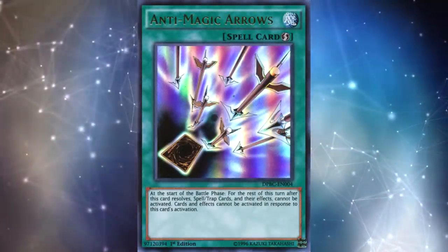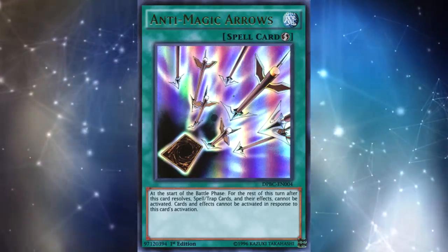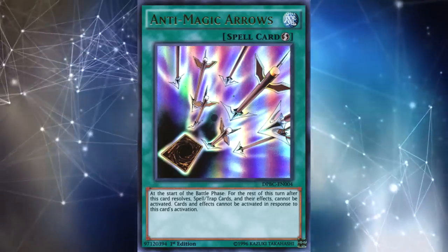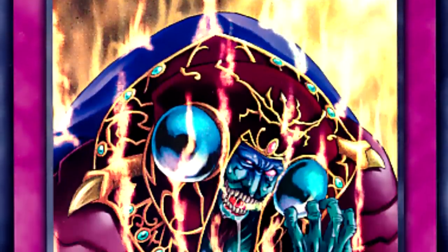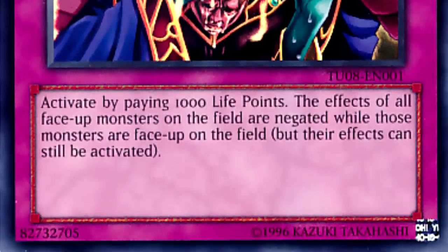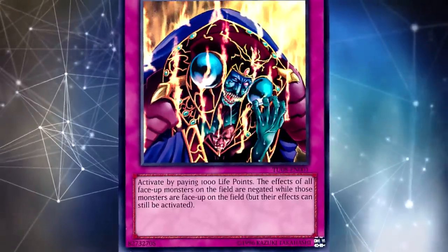Not every player is going to know this card exists or play around it, but if you're playing Lunalites and your opponent knows about it, they might be more cautious. If you just summon two level 4 monsters and then declare battle phase, your opponent might bounce one of the monsters back to your hand, and now you're in a tough spot. This card is also particularly bad against floodgates, because while it prevents spells and traps from being activated, it doesn't negate spells or traps that are already face-up on the field. For example, if there's a Skill Drain on your opponent's side of the field, you might be asking for Twin Twisters instead.